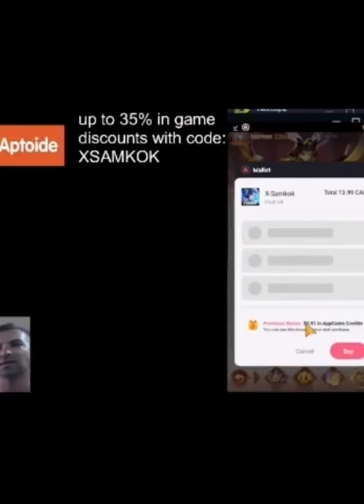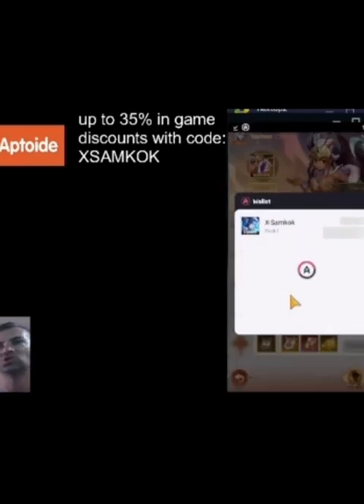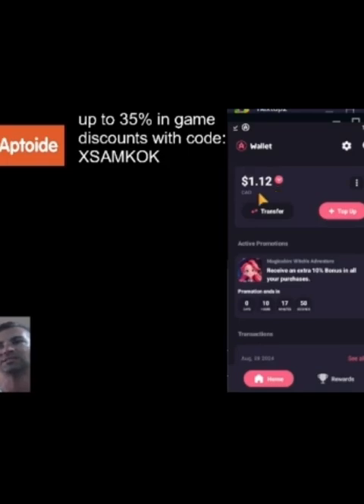I want to save you guys up to 35% on in-game purchases — use Aptoid App Store instead of Google or Apple. They compete for market share, which is why they offer large in-game discounts on purchases. Directions on how to do so are in the description. You can see me in the background doing it, saving on a purchase, then using that money again in the rewards for free purchases. Use the code xsamcock.